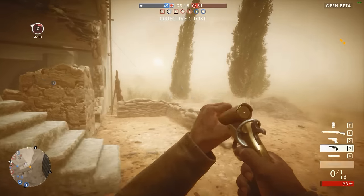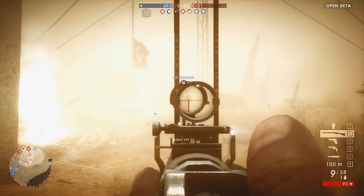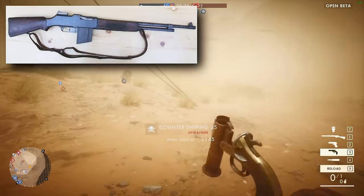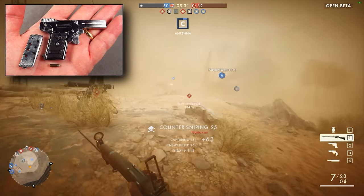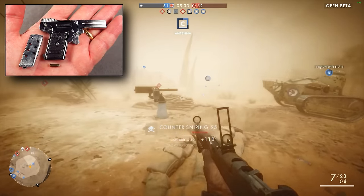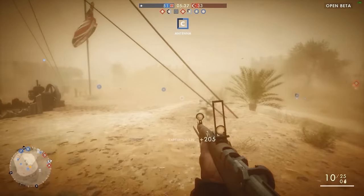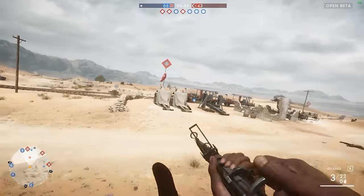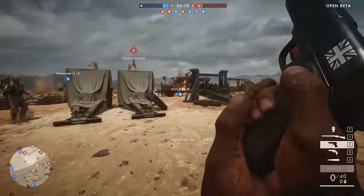In terms of the weapons, there's some really cool looking stuff in there, especially the revolvers. Some notable inclusions are the BAR for the support class, the Springfield rifle for the scout, and a teeny tiny pistol called the Calibri that looks very threatening. I've linked in the description below an album of what the real guns look like, put together by Mozzie 321 and BF Bulletin, if you want to see all of the guns in their real life form.